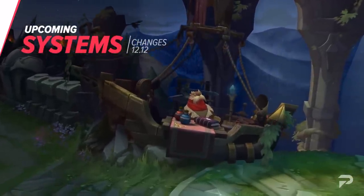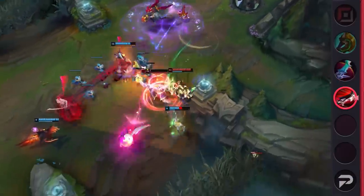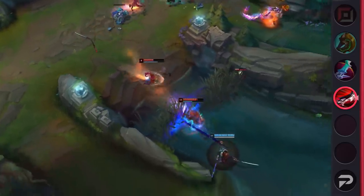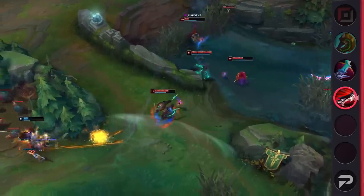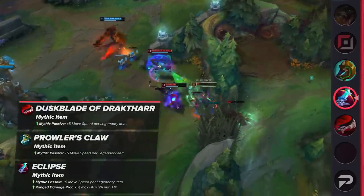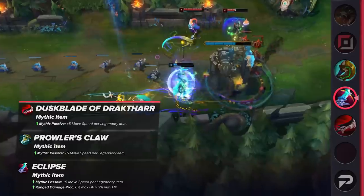First off, let's run through the system changes. We have a buff coming up for lethality items. While Riot's goal with these last few patches was to lower the agency of assassins and weaken burst damage, they were hit a bit too hard. Gradually, they're receiving buffs to give them some more viable builds, especially since many assassins have opted into building bruiser builds to adapt. Duskblade, Prowler's Claw, and Eclipse will have a new Mythic bonus stat added: 5 movement speed. With some other excessive damage out of the way, there's room for some added utility, and assassins are receiving extra mobility to help them maneuver their way around tricky fights.